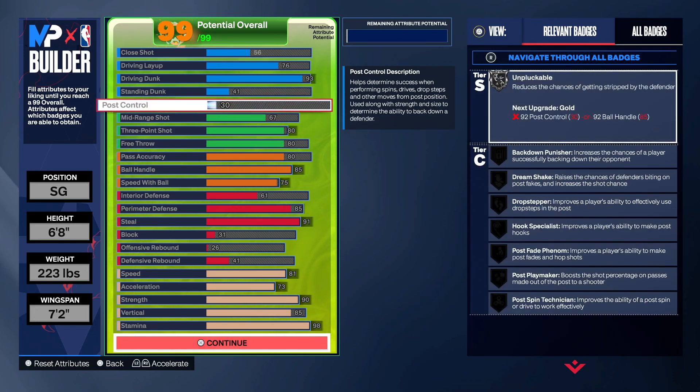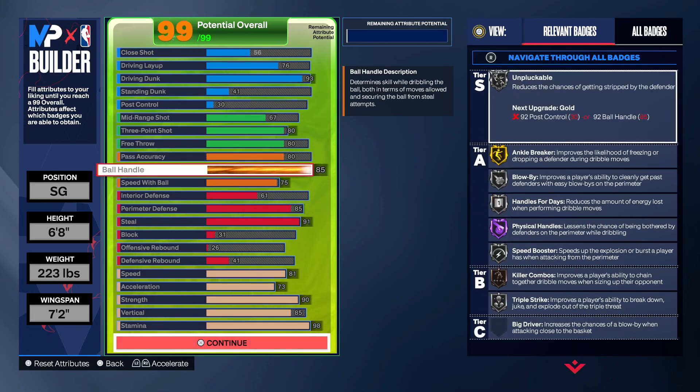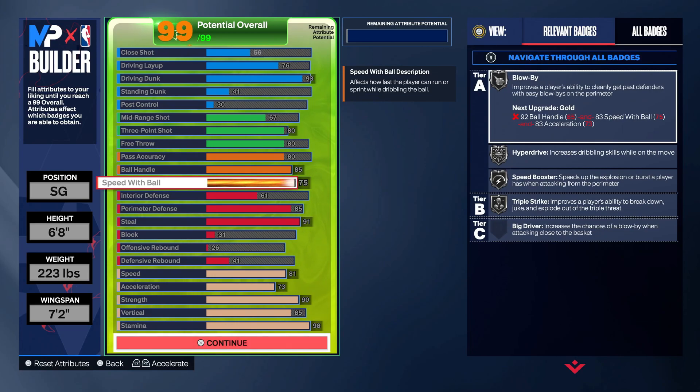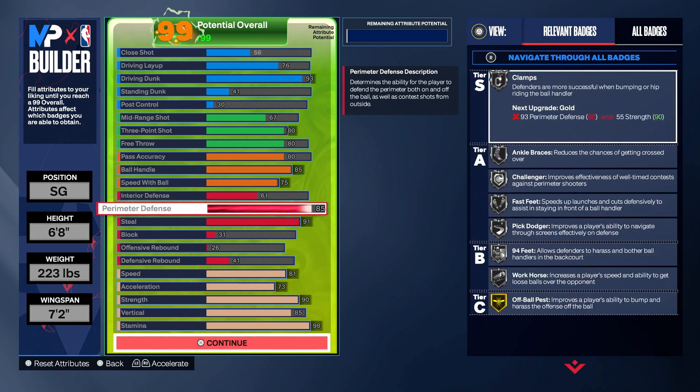You could upgrade your post control if you want and change some things. I made this build strictly because I needed defense and because I needed height for the twos. 75 steal — more than good enough for a build of this height and weight. Interior defense at 61 — pretty solid. 85 perimeter defense so that you can get clamps on silver and challenger on silver, along with 94 speed, which is also pretty clutch.